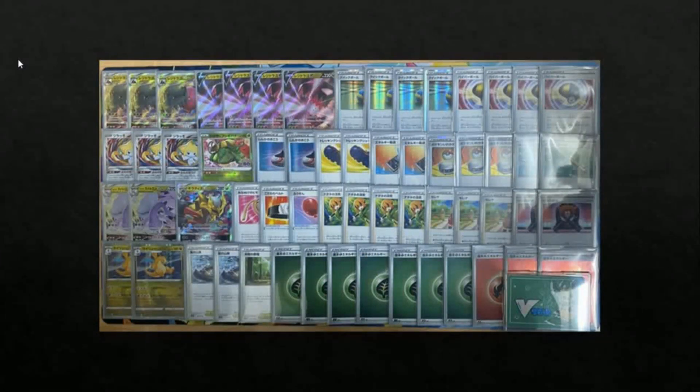I originally wasn't going to include this next list because I'm not a fan of covering blurred images. But this Regidrago V-Star list is just so cool and unique I thought it was worth including. It actually features three copies of Amazing Rare Jirachi and Radiant Venusaur — a combo I just would not have imagined, because frankly it's fairly underwhelming. I'm sure a lot of people would agree, but this person deemed it worthy.